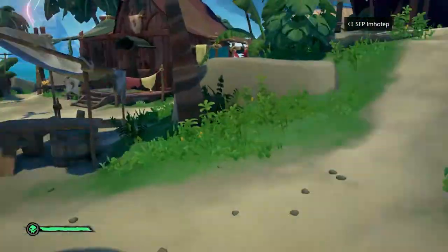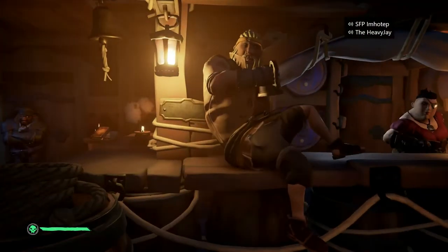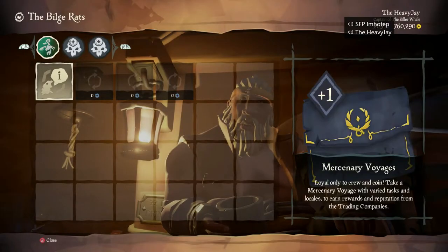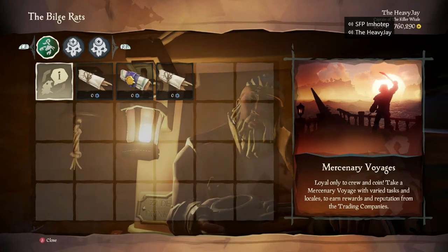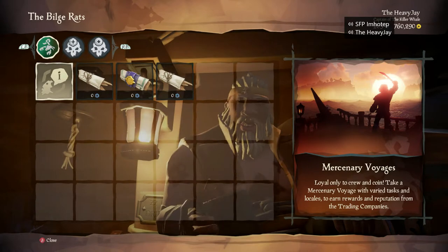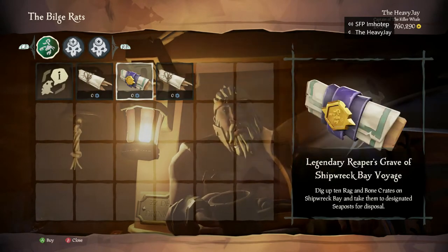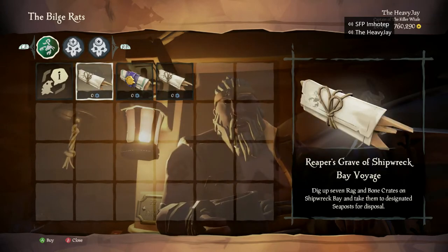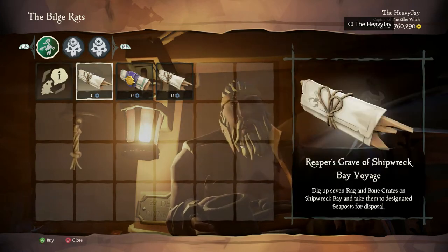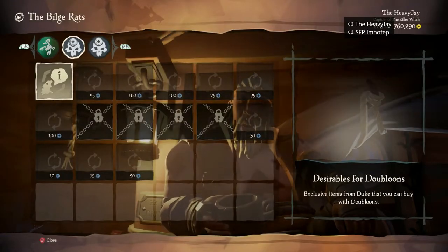The last thing I want to look at is Duke's shop. This is where a lot of the old things are going to be coming back. I'm pretty excited for this because I missed out on the Bone Crusher jacket and hat, and I also missed out on the forsaken weapons that look absolutely awesome. As promised, they have new mercenary voyages that cost zero doubloons and will give you doubloons upon completion — super happy about that, where we can just earn our own doubloons now, along with the Reaper's Chests.